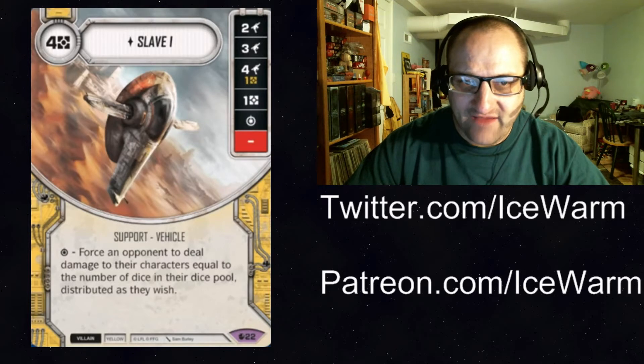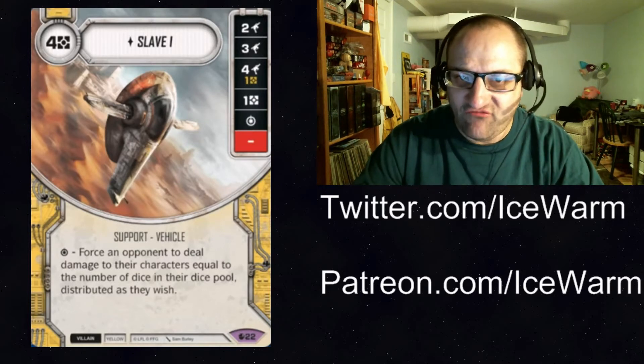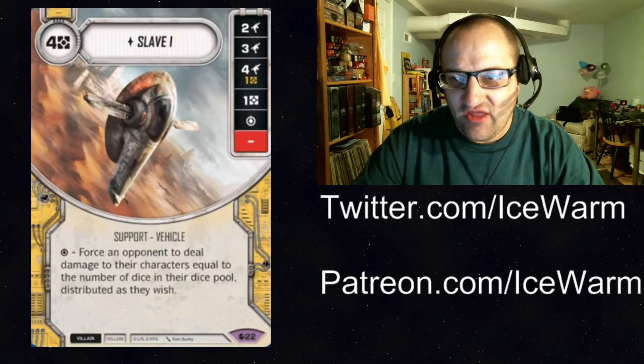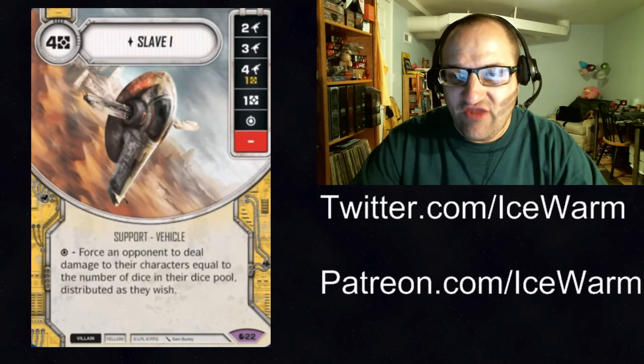First up, we have Slave 1. It's a yellow villain support vehicle, costs 4 resources, has a 2 range damage side, 3 range damage side, 4 range damage for a resource, a resource, a special, and a blank.